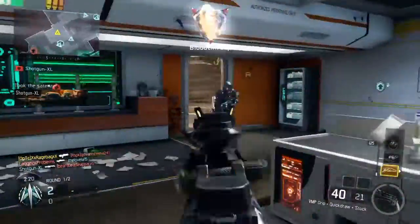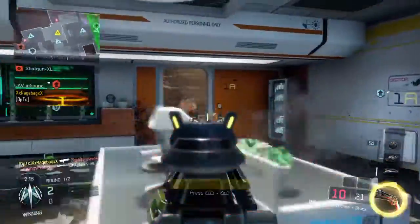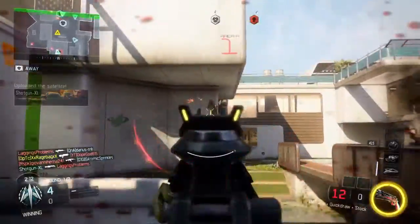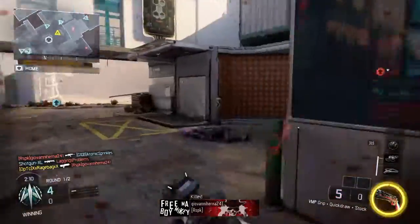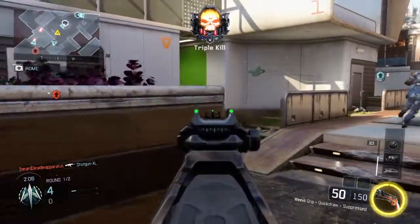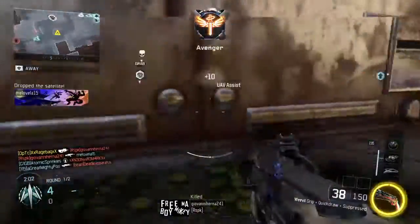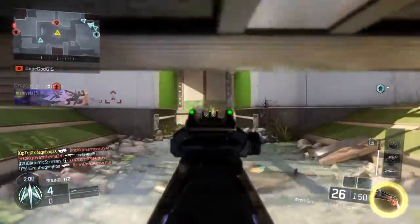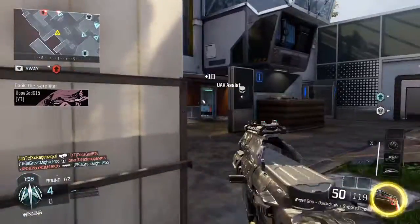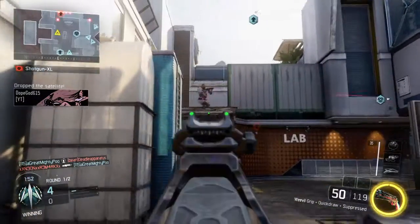Drop the satellite. UAV on standby. Satellite drone transferred. Satellite drone reset. Power to and head to the satellite. We've lost the satellite. Hostile satellite carrier down. UAV inbound. UAV power loop.